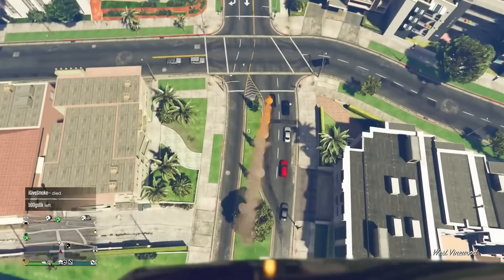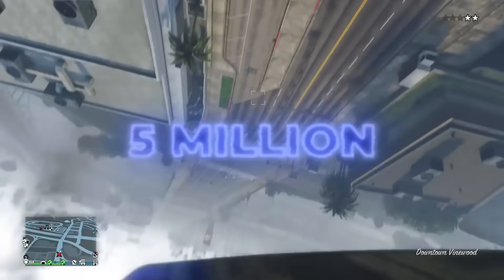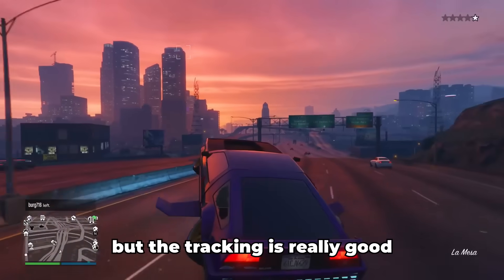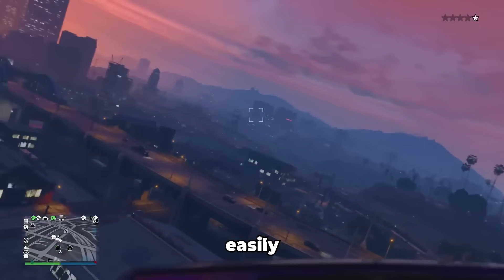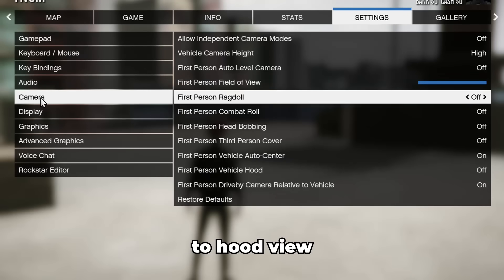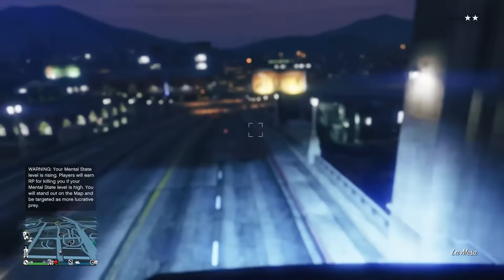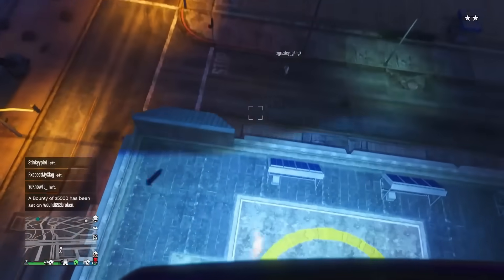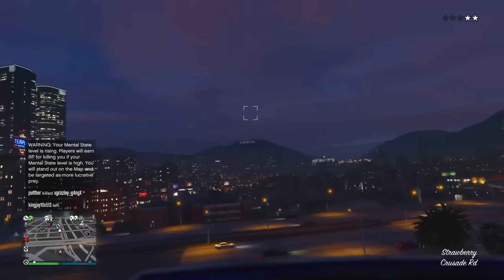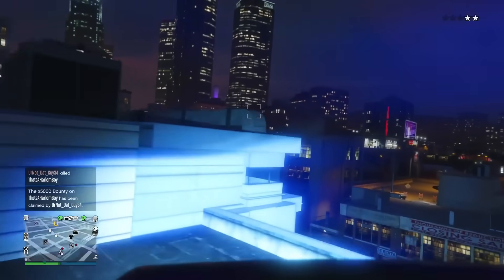Number 3: the Deluxo. You guys already know the action I do with this in my videos — you cannot sleep on this bad boy. It costs almost $5 million, or around $3.5 million at trade-in. The missile tracking is really good and no one's gonna be escaping you easily. You gotta change to first-person hood view inside the vehicle — you can fly up and get the perfect vantage point shooting missiles at people on the ground, and they can't even aim back at you. There's a limited capacity of 30 missiles, but that's all you need.